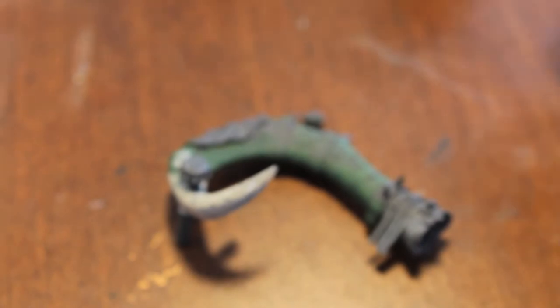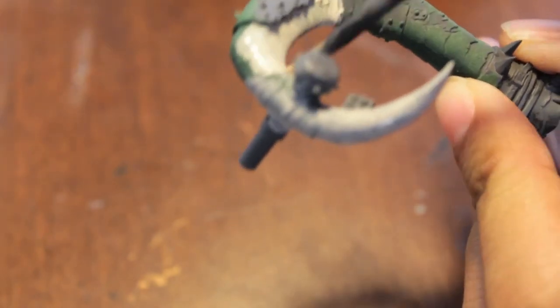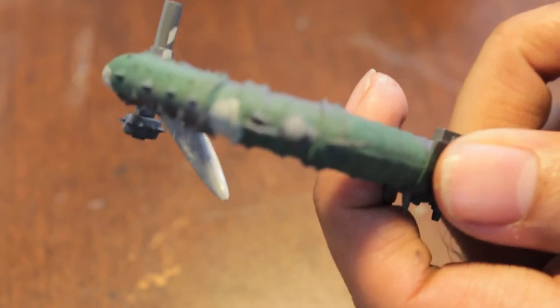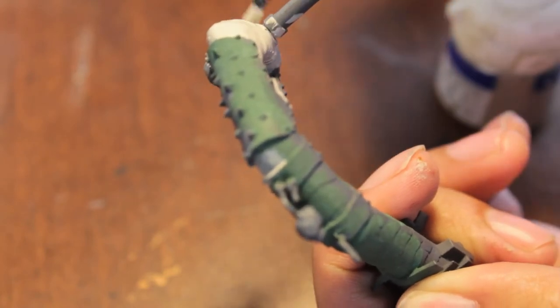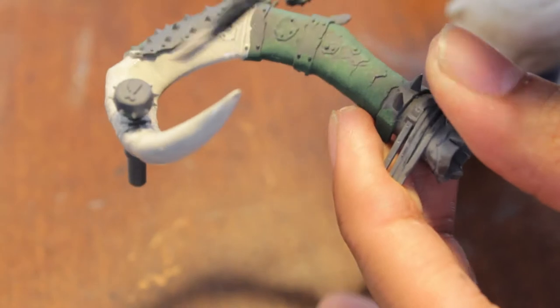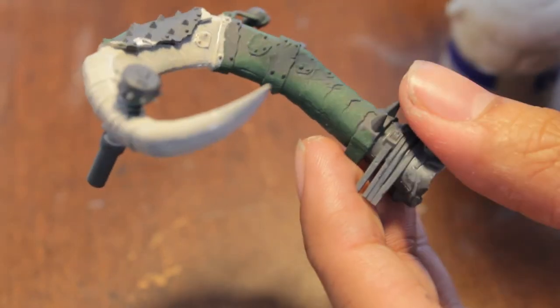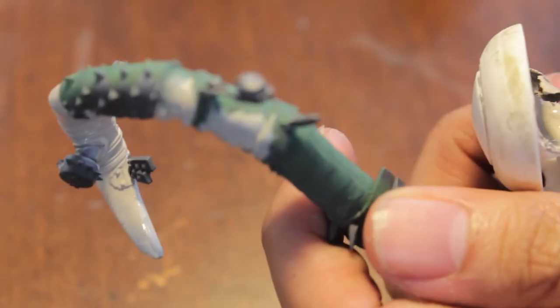Sorry about that, my cat was going crazy outside. You might see that there's some really heavy liquid green stuffing that I did, and that's because there's these really horrible seams up the middle of these tusks. So I had to do all this liquid green stuffing, and still you can see the seams. Frustrating.